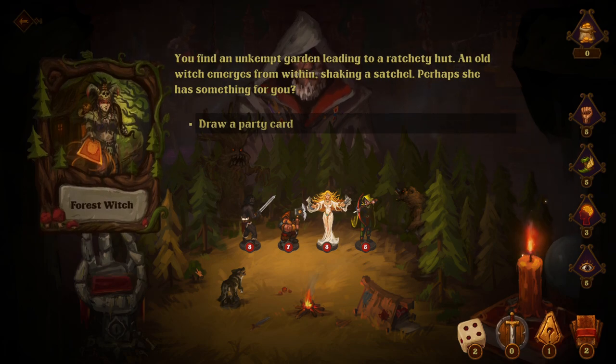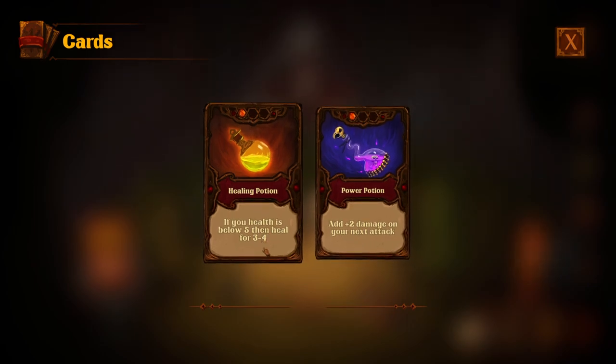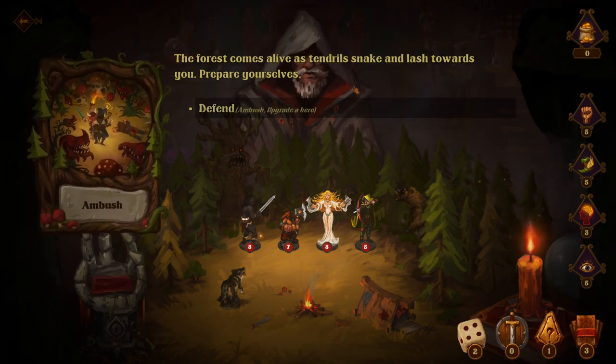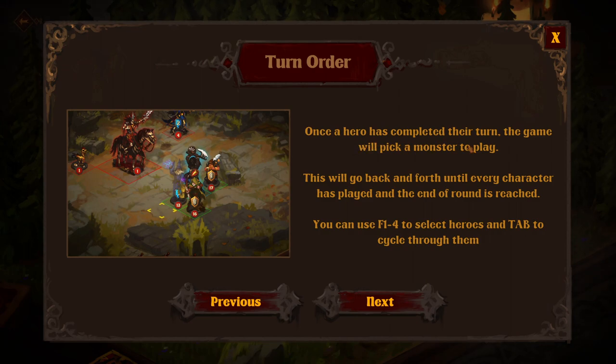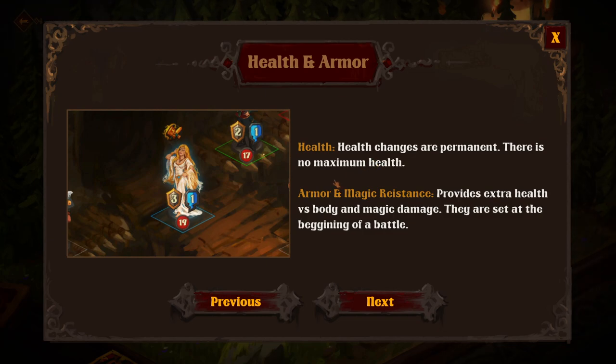Forest witch — you find an unkempt garden leading to a ratty hut. An old witch emerges from within, shaking a satchel. Perhaps she has something for you. Add plus two damage on your next attack, or if your health is below five, heal for three. Yeah, I think we do that. The forest comes alive as tendrils snake and lash towards you. Prepare yourselves — your first battle! Click here to learn about combat.